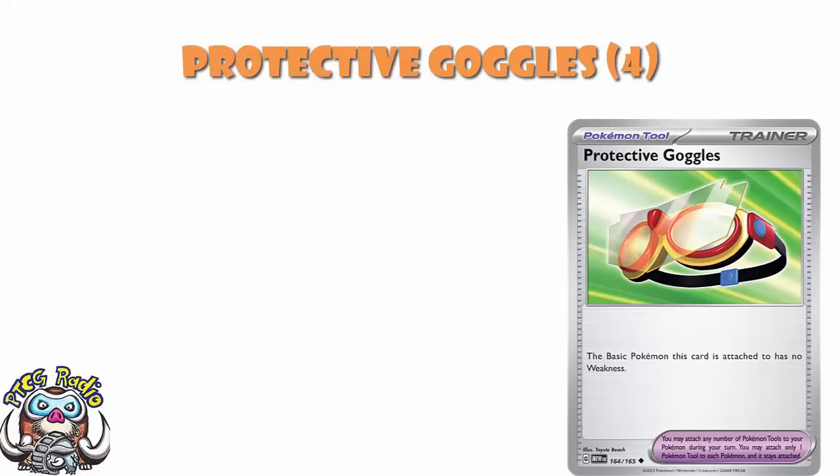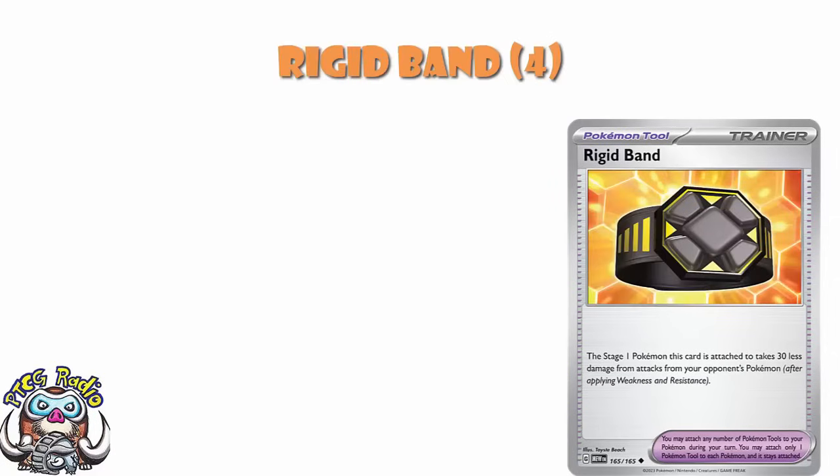And then finally, another tool: Rigid Band. It is a tool card that says the stage one it's attached to takes 30 less damage from attacks. If you're playing stage ones and you're worried about getting one-hit KO'd, basically it's good in stage one decks. Unless you're definitely getting one-hit KO'd or definitely getting two-hit KO'd regardless — and that will occasionally be the case — you're going to need this. It's going to be awesome.